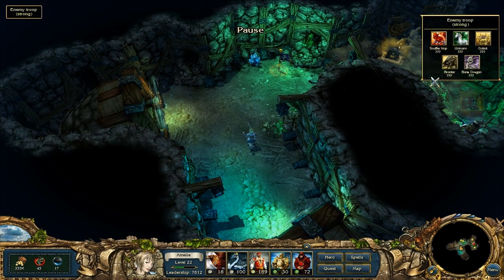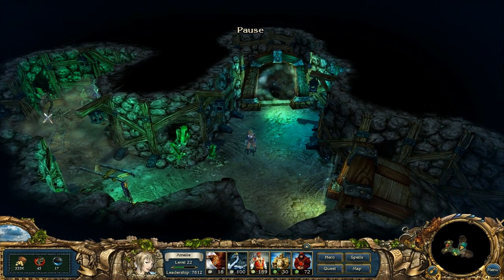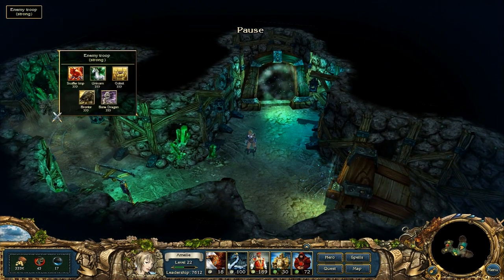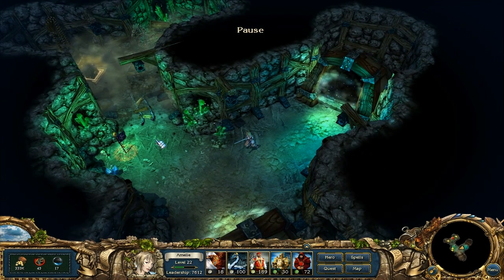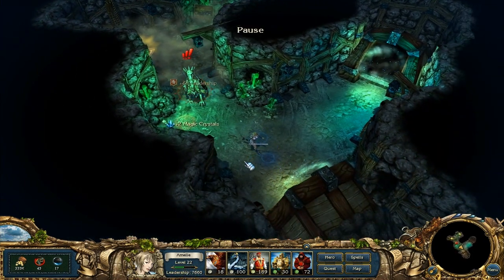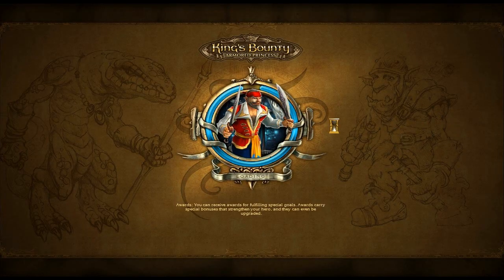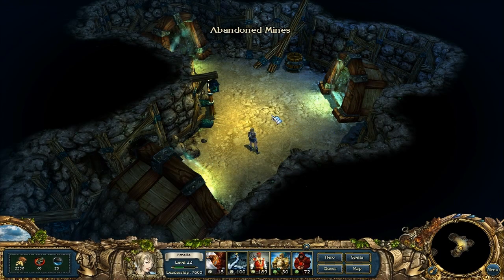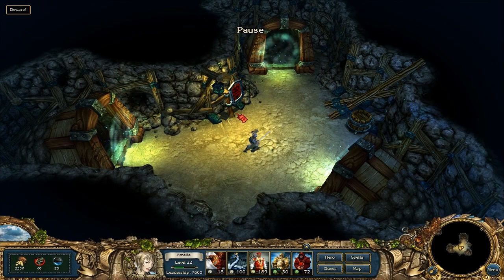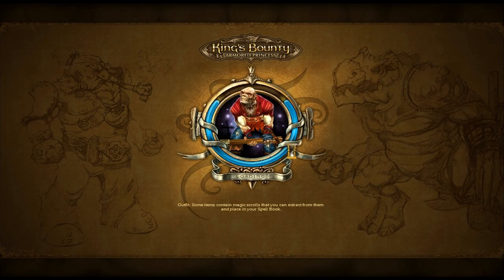There is an enemy right there - it's a dragon. Bone dragons. He is hard to spot. Scoffer Imps! Unicorns! No no no no no. Yeah, you see me - let's get out of here. I think this is the entrance again, so let's get out of here. I've seen enough of this.